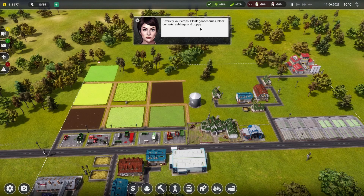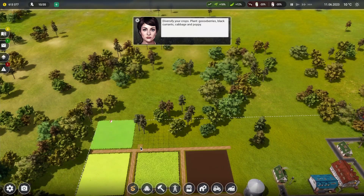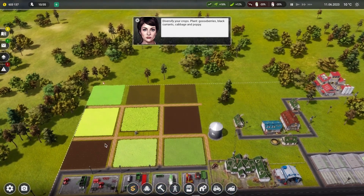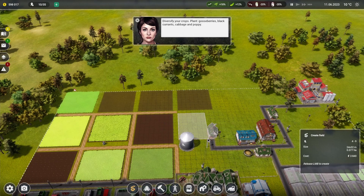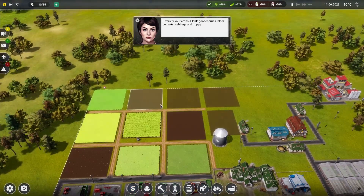What we need to do now is diversify the plant crops - we need gooseberries, blackcurrants, cabbage, and poppy. That's what we're going to do now. We're going to keep it on the same type of level here, just for financial reasons - gooseberry, blackcurrant, cabbage and poppy.